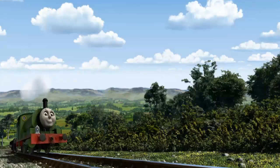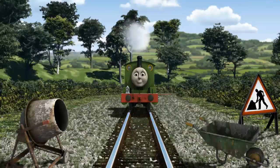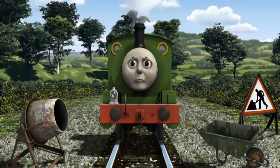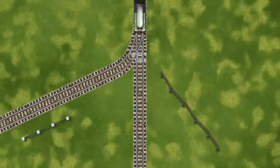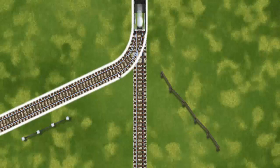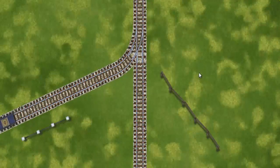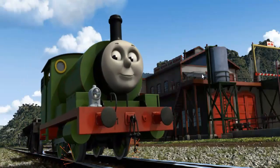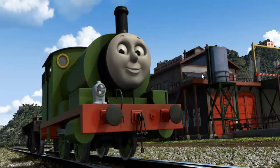Percy set out for the Sodor Search and Rescue Centre. Suddenly, Percy had to stop because of track repairs. He would have to go another way. Show Percy the track that goes nearest to the shortest fence. Full steam ahead! Percy puffed proudly into the Sodor Search and Rescue Centre. With your help, he was a really useful engine. Play again.